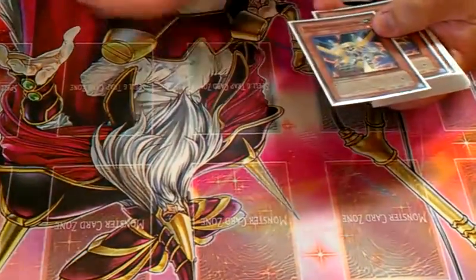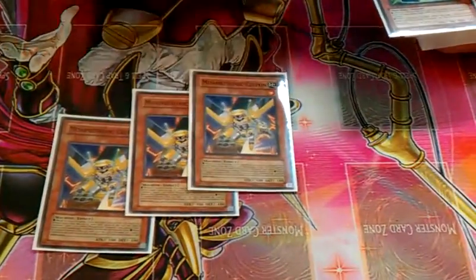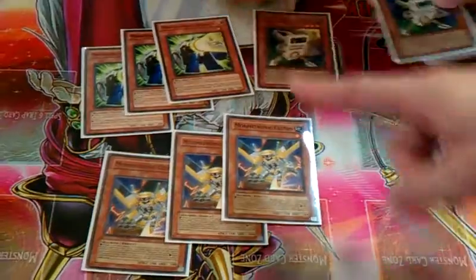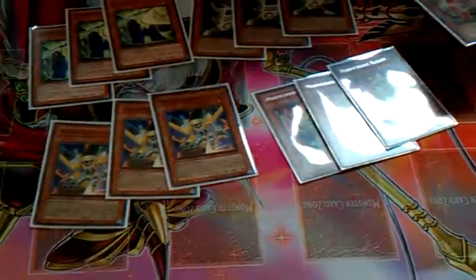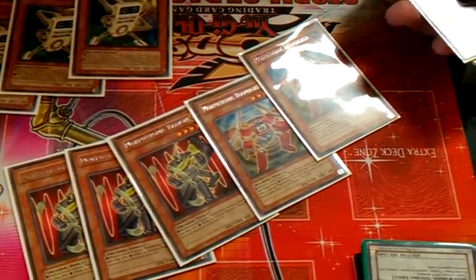Pretty much the heart of the deck is Snyffon, which we're running at three. We also run three Lantrons. It's amazing because it goes into Formula Synchron really easily. If you hit Formula Synchron, you can Junk Box it back. Three Radiance, beat sticks, Foam Box. We used to run three but it was too clunky at three, and two is the perfect number.